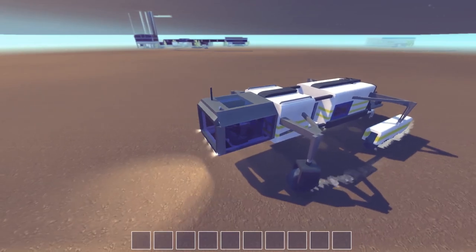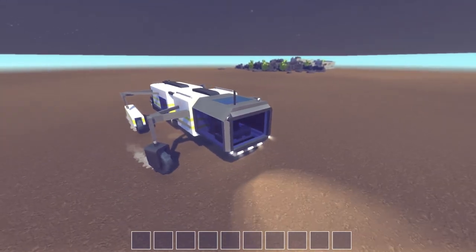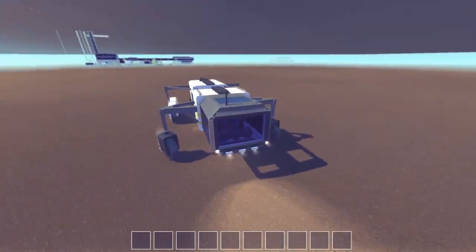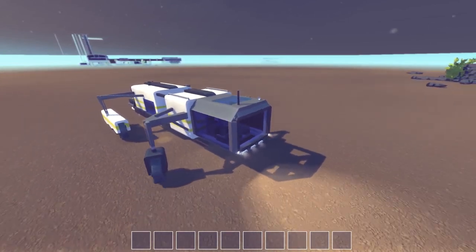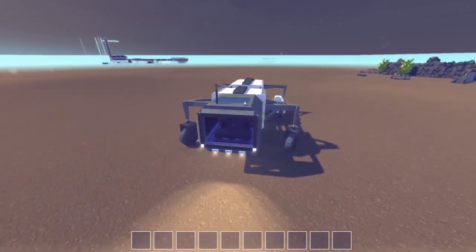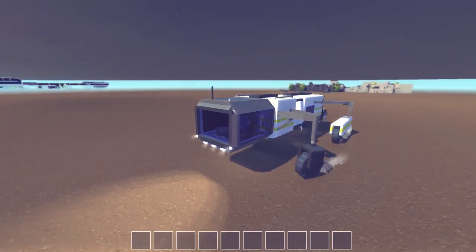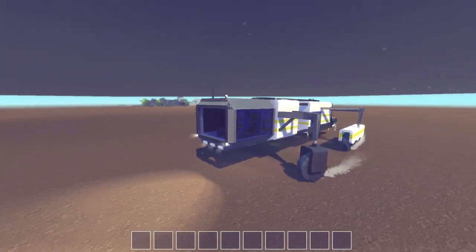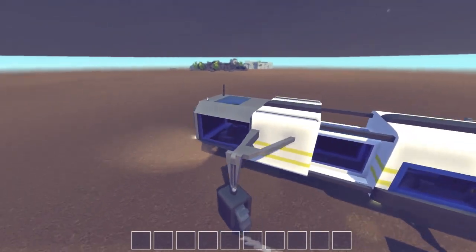It does have a couple cool features on the inside that I'm about to show you. As far as the way it looks, I'm pretty happy with it. It kind of looks like a mixture of a space rover — something you might see on the moon or Mars — and it also kind of looks like some of the underwater rovers I've seen. Most underwater rovers are actually remote controlled, but I figured I'd want a manned one for the base. I mean it's not really realistic, so let's just go ahead and build a big research rover for the underwater base.